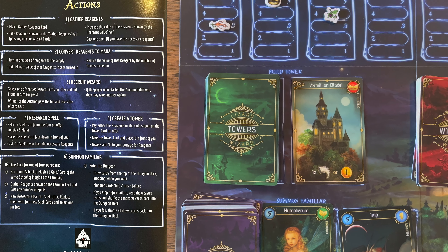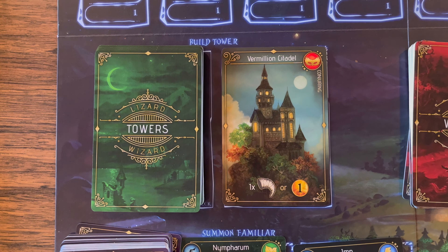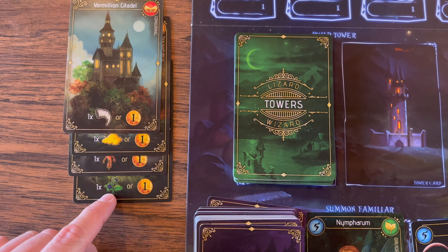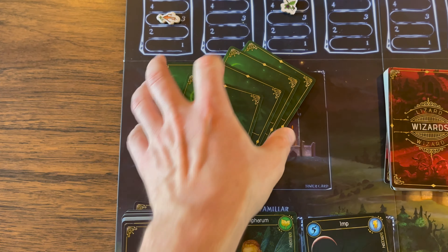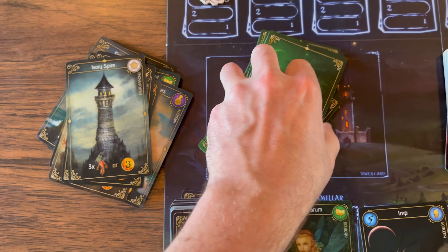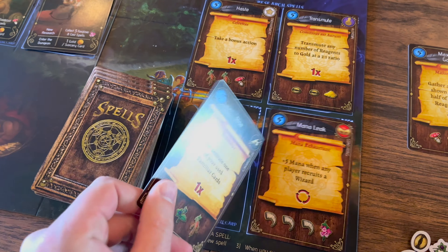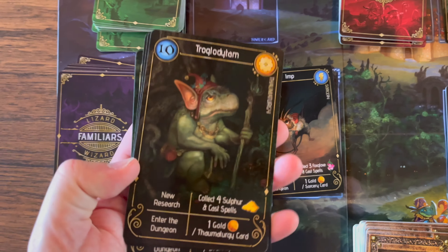Action 5: Create a Tower. Towers come out one at a time. You can either pay the listed reagent on the card or the number of gold shown. You then place that tower card in front of you and it adds an extra storage space to your reagents. Tower cards are organized during setup so there is one of each school of magic costing either one gold or one reagent on top. After those are taken, each school appears again costing two gold or two reagents, and so on — things get more expensive as the game progresses. The wizard deck is not like this; wizards come out totally random. Spells come out randomly as well, and familiars are staggered costing 5 mana at first, then 10, then 15, with one of each school of magic at each price.